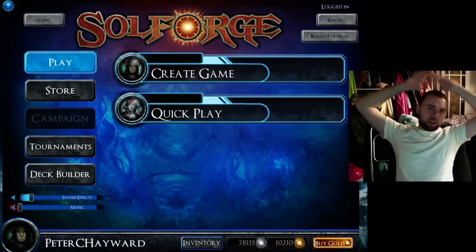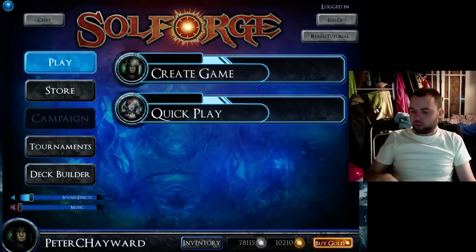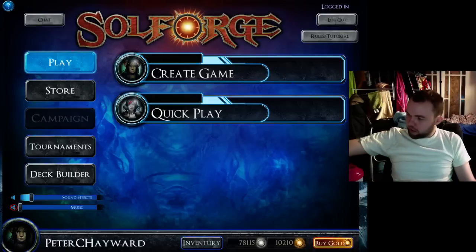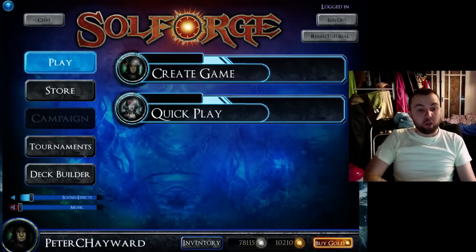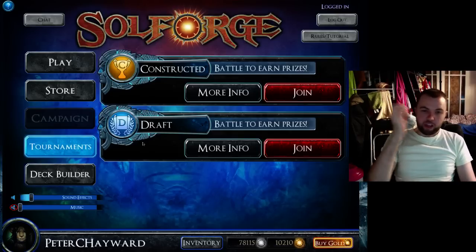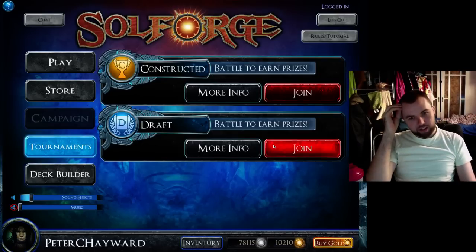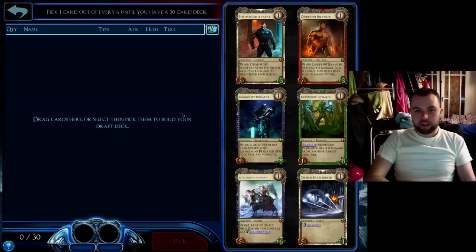Hello! P2C Hayward here doing another Soul Forge video. I've had some requests to do a more educational draft, so I thought I'd do a draft where I explain all my picks. This one might go long, but hopefully we'll all learn something. I'm going to talk through every card I see. I have 101 tickets, so I'm going to use 7 of them. This is my main account, not my free-to-play account.